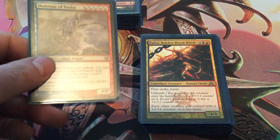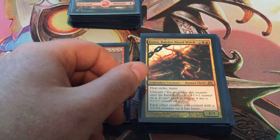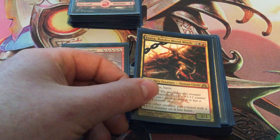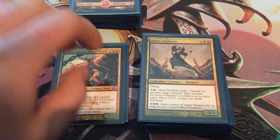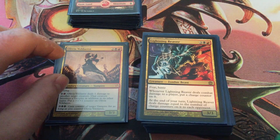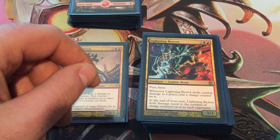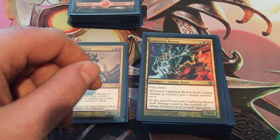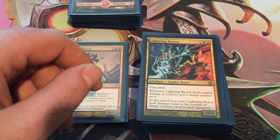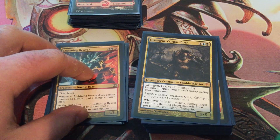Multicolors: we got Dominus of Fealty — again, stealing, hopefully killing it with a counter so you can keep it longer than one turn. Xava is great since she unleashes and each other creature with a counter on it has haste — she immediately gets a counter off her own ability. Olivia Volderan is more plus one counters and she flies. Lightning Reaver has charge counters and deals damage. It's on the chopping block — mostly because it has fear and you can get charge counters and get crazy with it, but I don't know. Probably won't keep it in the deck for long.